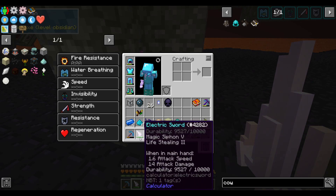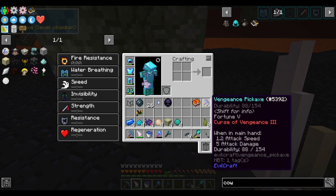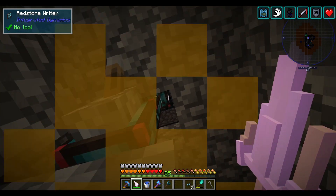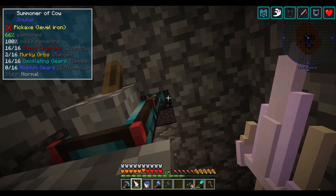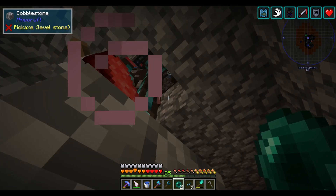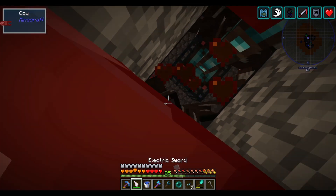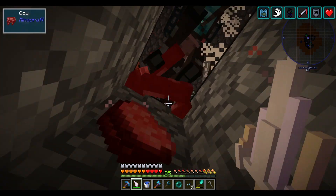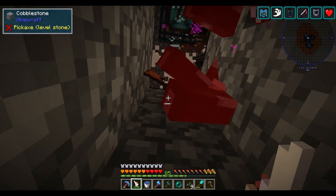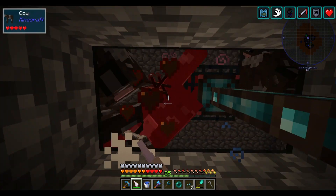Do I have Looting on any weapon yet? I have four, but that doesn't count. We're gonna kill some cows for leather. Somewhat unexpected problem — cows don't fit down the one-by-one hole they're supposed to fall down. So I have to go up to meet them. I'm just gonna do this, get a little bit of leather, and hopefully we don't have to murder any more cows afterwards.